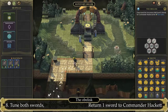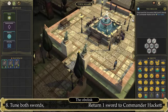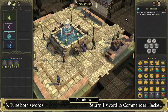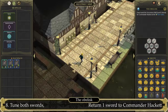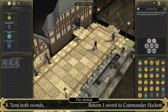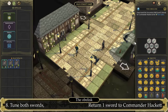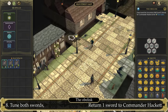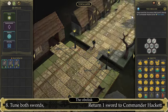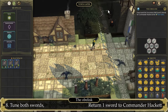Once we have our two tuned swords, let's make our way back to the town gates to return these swords to Commander Hackett and complete our quest. Congratulations, you have completed the Obelisk quest! You are awarded with the use of the Hope Port Obelisk, an uncommon wall guard sword, as well as 10,600 guard experience.